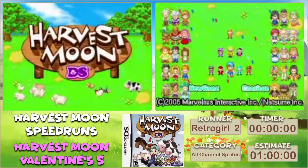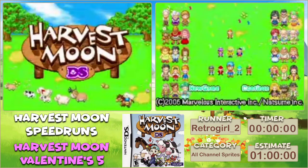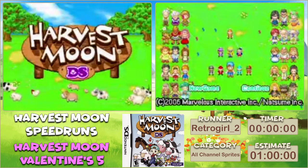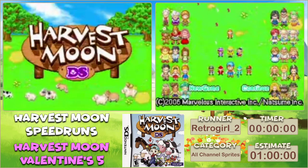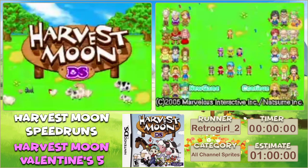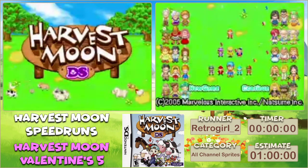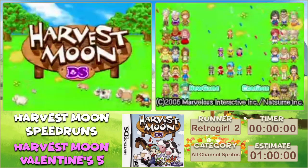Good morning, it's 7 AM. I'm Retro and this is Harvest Moon DS. We're doing a subcategory today - All Channel Sprites. The goal is to unlock all nine channels on the sprite stations. We're hoping to PB at the very least, because my current PB is with a previous strategy at an hour and 34 minutes. We've discovered an underflow since then so it should be much faster. Current world record is 51:32 by Frog, who I think is here. We're gonna try to just destroy him.